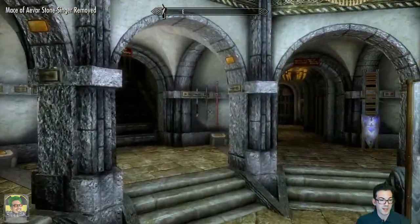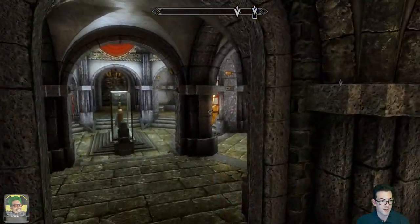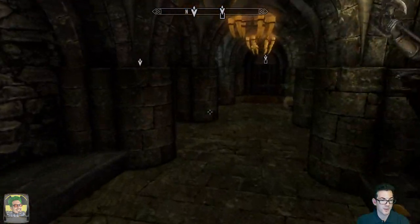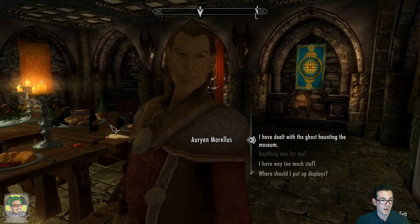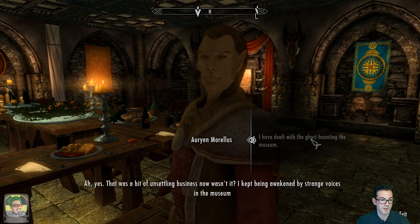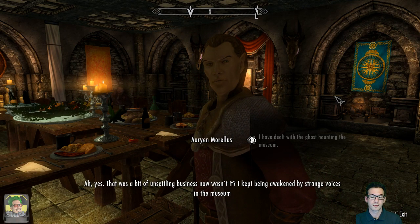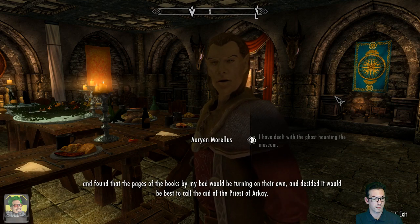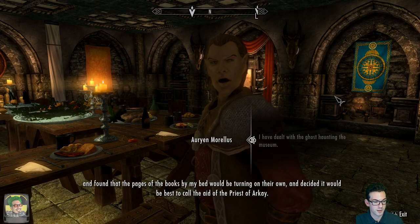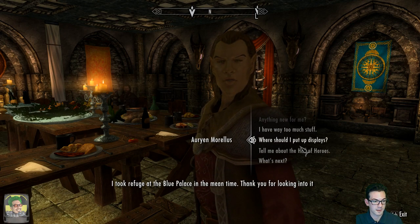It looks like everything's back to normal. Let me just check in with our museum curator to see that everything's okay. I've dealt with the ghost hauntings at the museum. He said he kept being awakened by strange voices and found the pages of his books turning on their own. He took refuge at the Blue Palace in the meantime. I think we already did that one. Thank you for looking into it.